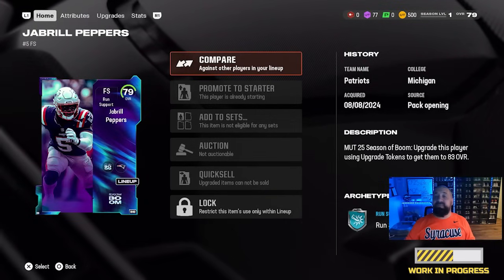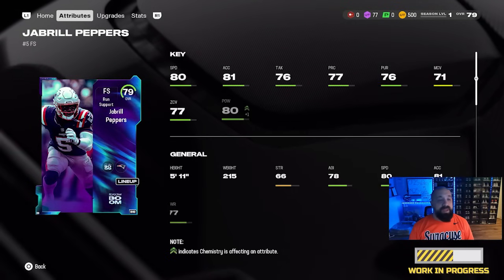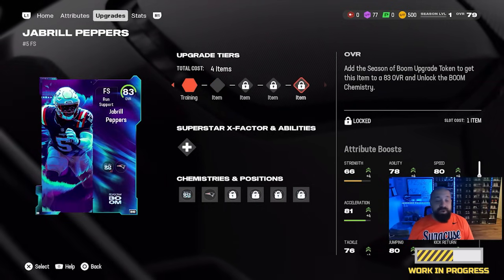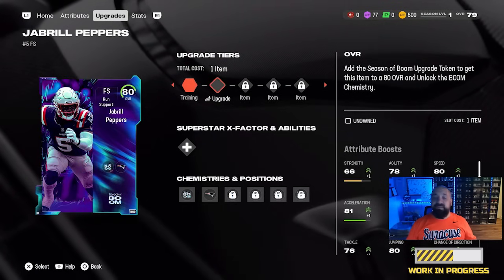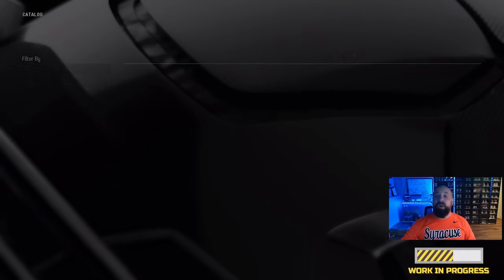Once you get the 79 overall Jabril Peppers, make sure you put him in your lineup because you're going to need that to knock out certain objectives within the field pass. You also want to head over to the upgrade tab. The first initial step within the upgrade tab is going to cost you five training, but to upgrade this card to the free 83 overall you're going to need those boom upgrade tokens. Because I'm on a build that's still a work in progress, it's not allowing me to put this token into the card, but this is how you would normally do it.